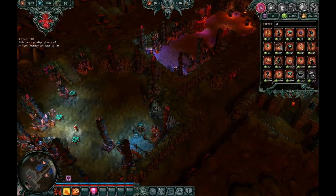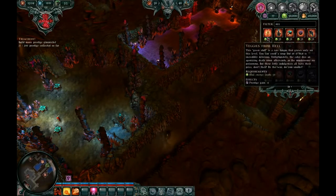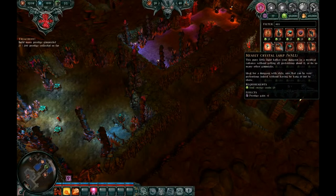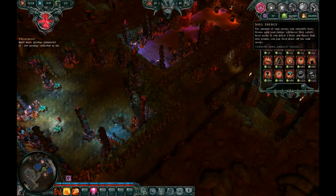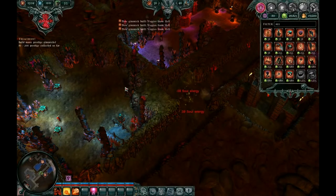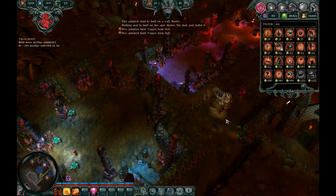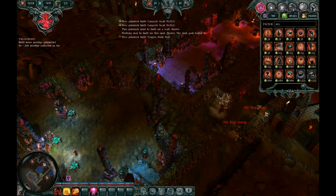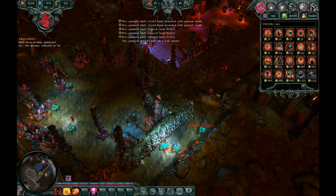So we've got all these different prestige gimmicks now. Basically these are just objects that — as they said — raise this number by building them, which takes up soul energy. Just place down whatever you can. You can build the really expensive stuff so you can do this quickly.